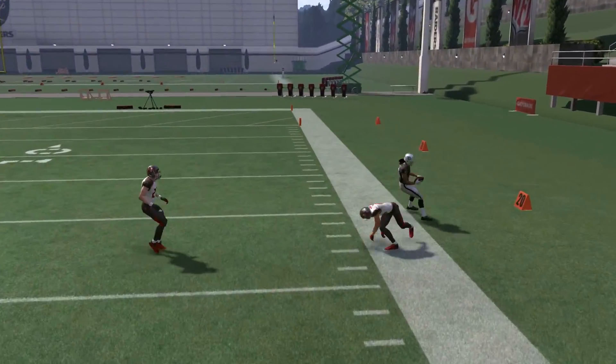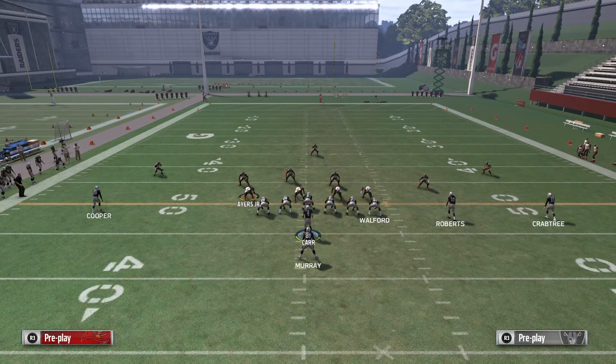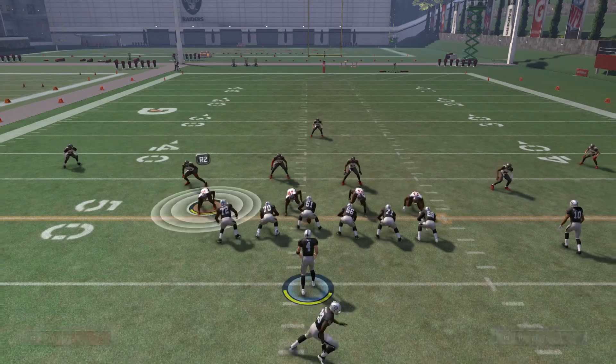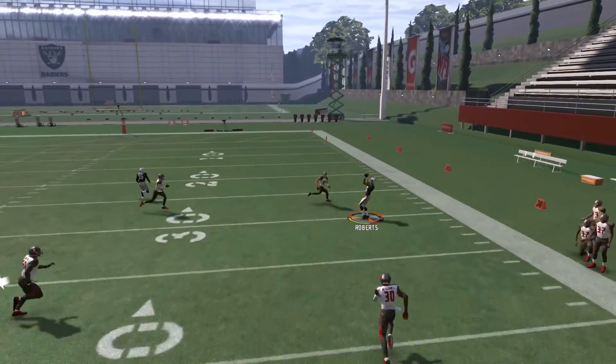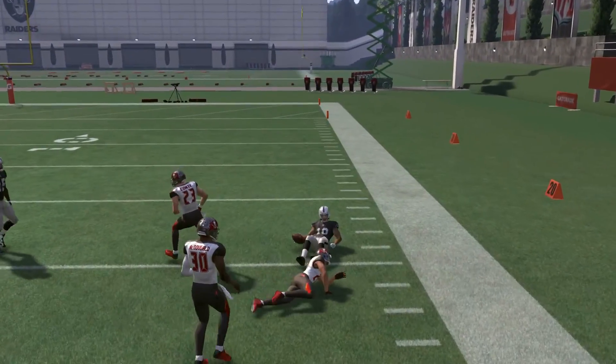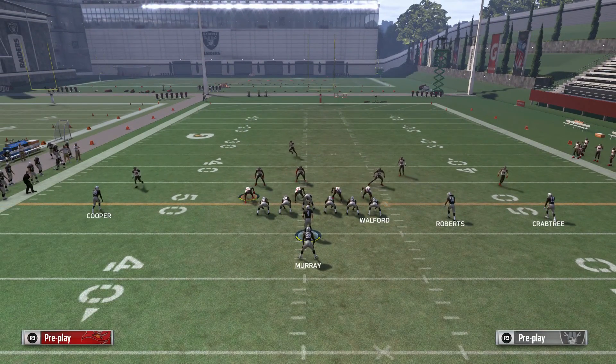As you see he gets a much larger gain — so if he's in a hard flat that wheel route is going to be a huge gain. I'll show it one more time: the wheel route is just going to get wide open. That's about a gain of 20. This play beats pretty much any zone.